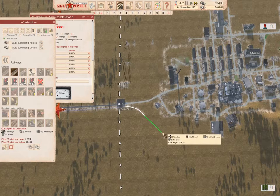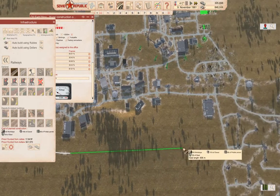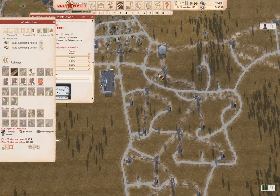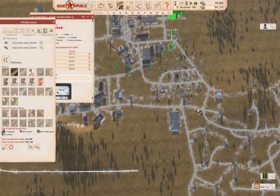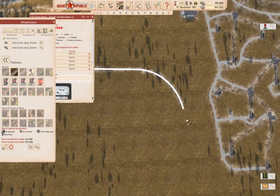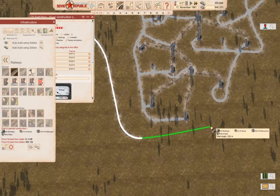So we can come around kind of like this, I suppose, and then across here. We'll come across to there. Then we need to get through here somehow — no, I think we're better off to go around. As long as I don't actually click to build this, it can sit here as a blueprint forever.